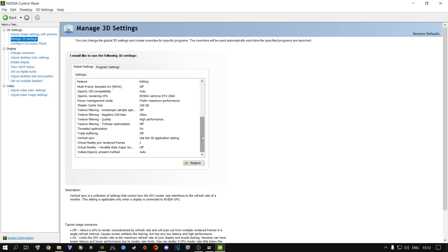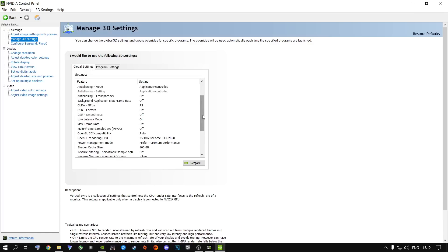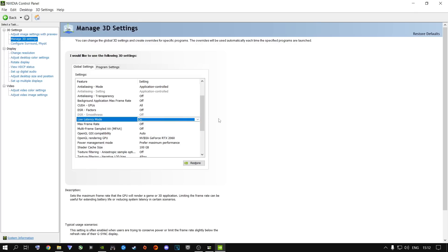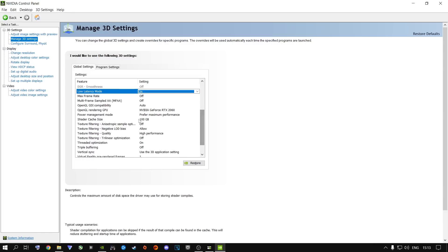I highly recommend you pause my video and copy every single setting I have here. One thing I want to go over is the Low Latency Mode. If you only have the Ultra option, go ahead and select Ultra — do not turn this off. For me personally, I put it on 'On' and it runs much better for my system. If you have both the 'On' and 'Ultra' options, go with 'On' and try it out — it works really well. From here, I highly recommend you go ahead and set the Shader Cache to 100 gigabytes.